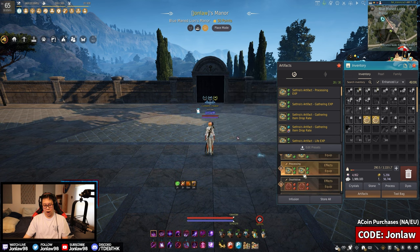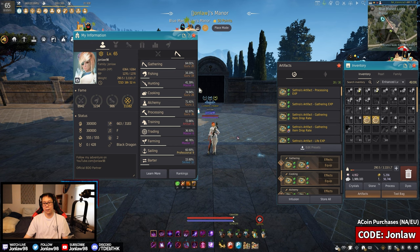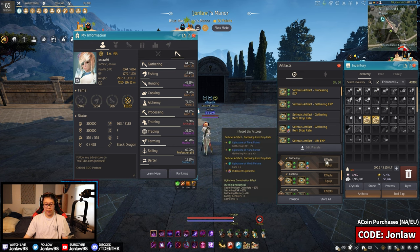I do a lot of gathering - I'm Guru 20 gathering and can hit about 2,000 mastery. My gathering setup is a bit expensive: the Forest crystal, the Fortune crystal, and the Iridescent crystal. When I bought them, the Fortune crystal was five billion, the Iridescent was about 500 million, and the Forest crystal was another two billion. It gives item drop rate, mastery, and energy recovery - probably one of the best-in-slot setups if you're a pure life skiller who does a lot of gathering.